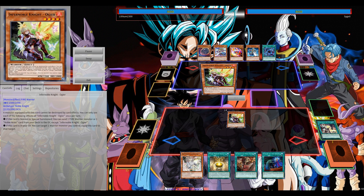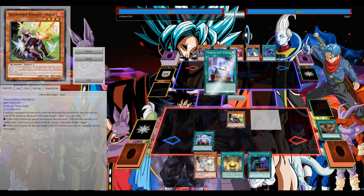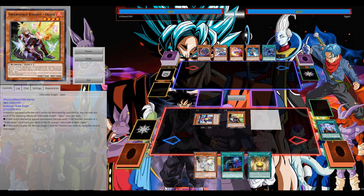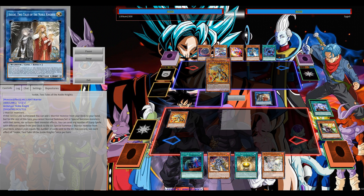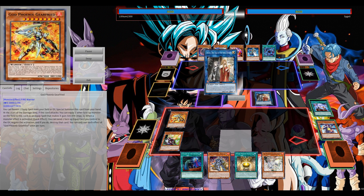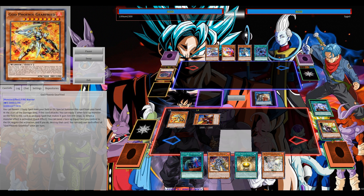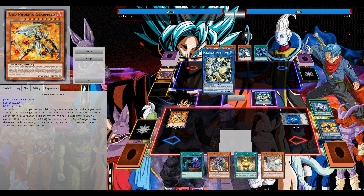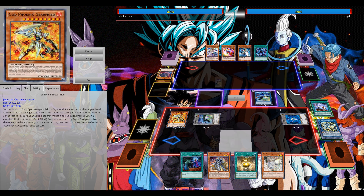It just opens up the Savage play and the level 9 synchro play as well. Your Infernoble Knight archetype does have that ability. I'm making sure to get Gear Freed on my side of the field before the fifth summon, so you're able to negate the potential Nibiru in your opponent's hand.